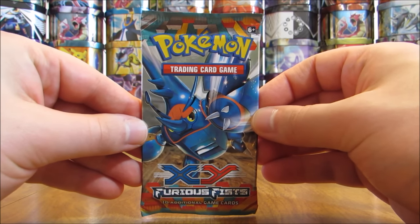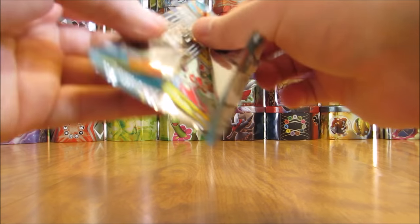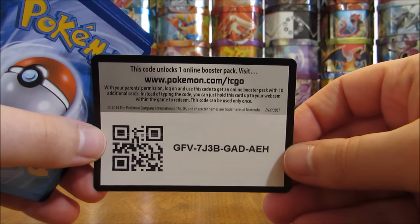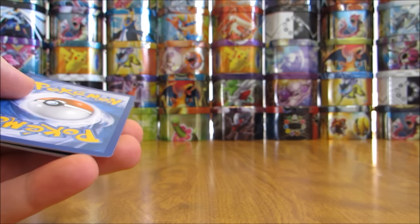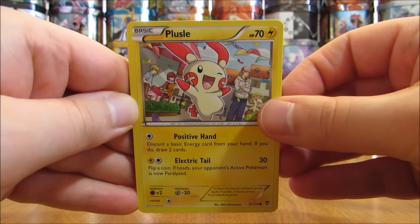There's Mega Heracross on the cover artwork of this Furious Fists pack. The card I'd like to pull from Furious Fists would be the Mega Lucario EX secret rare — gold border to that Mega EX. There is the code card.